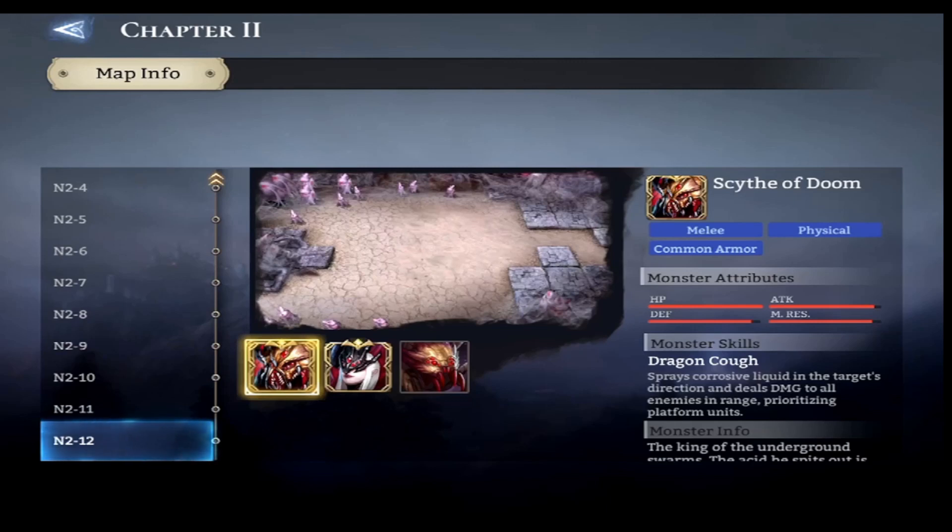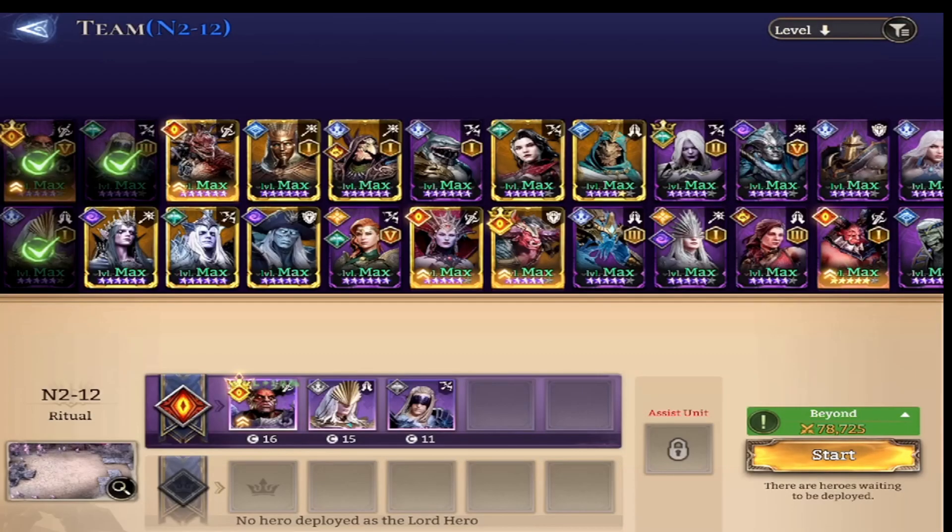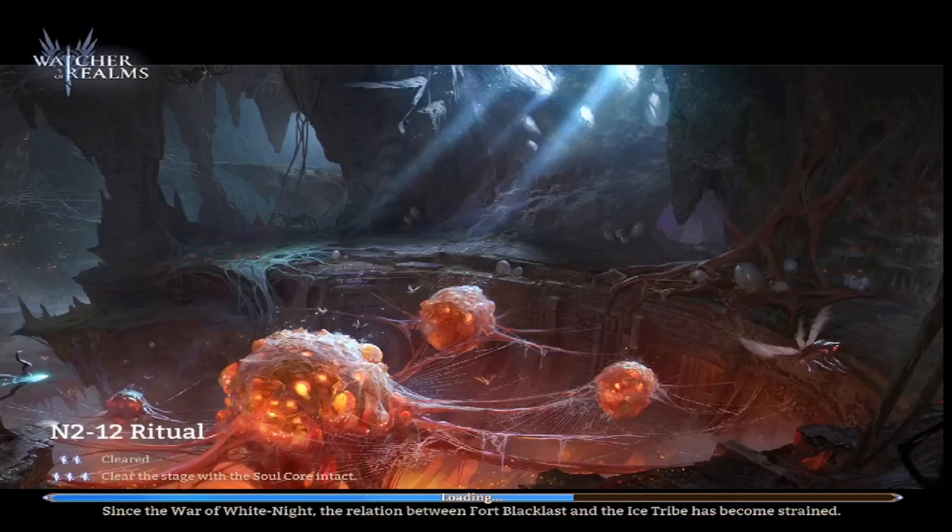So let's jump right in here. Scythe of Doom sprays corrosive liquid in the target's direction and deals damage to all enemies in range, prioritizing platform units. So in this setup, I'm going to use three heroes. I'm using Wrath as my tank, and I'm using Midan as a healer to keep Wrath alive. And I'm going to possibly use Theowyn — he may not actually be necessary.